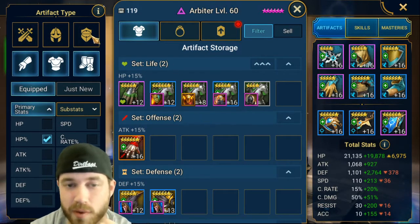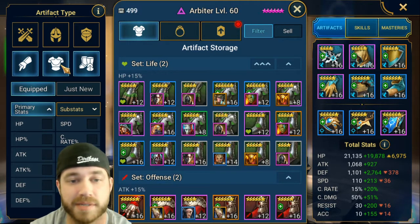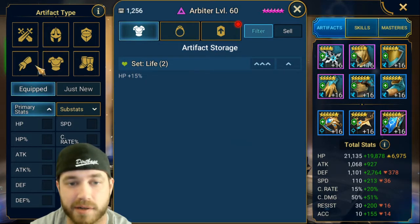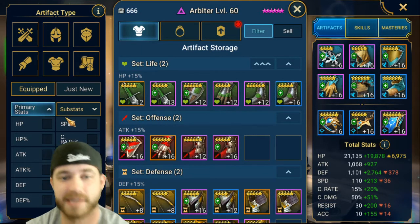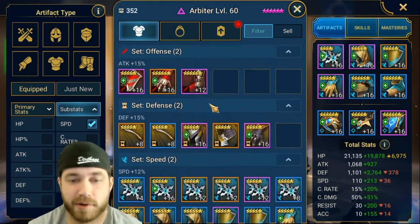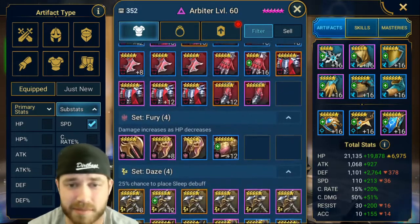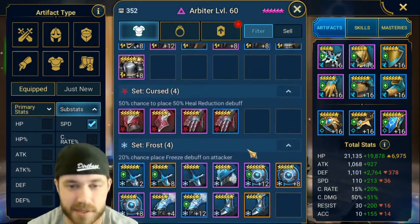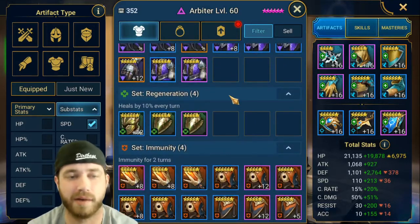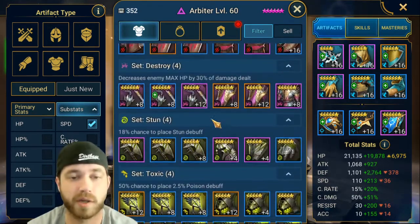When leveling up characters, try to keep as many speed stats as possible. When I go through all my gear, I filter by speed under substats. This makes it easier to get rid of artifact sets I'm not going to use much — like resist, fury, cursed, frost, frenzy, heals — I'm getting rid of all the crappy sets and only keeping the ones that have speed on them.